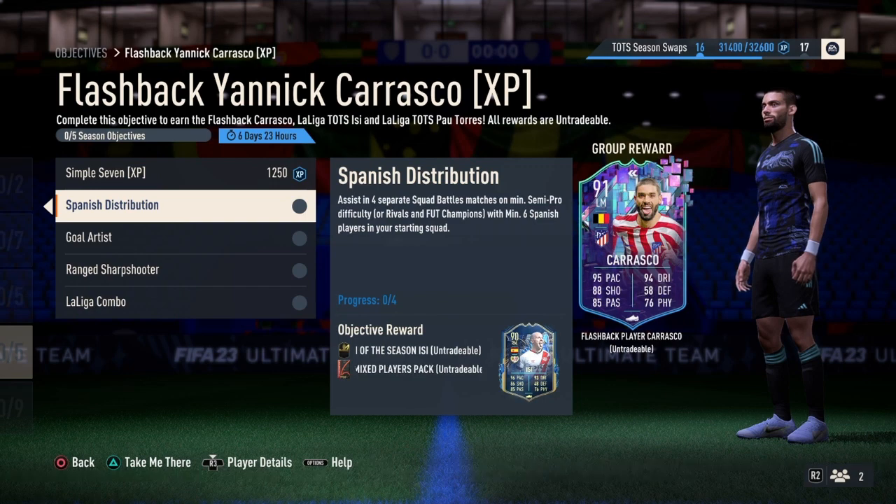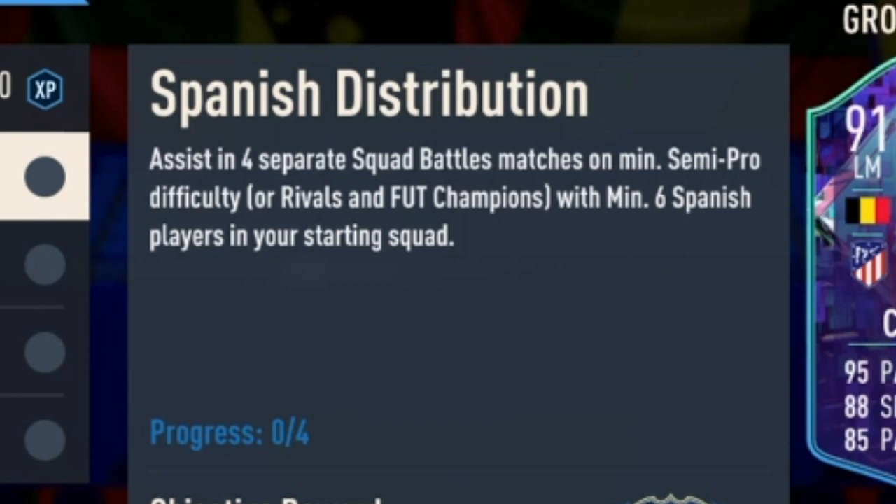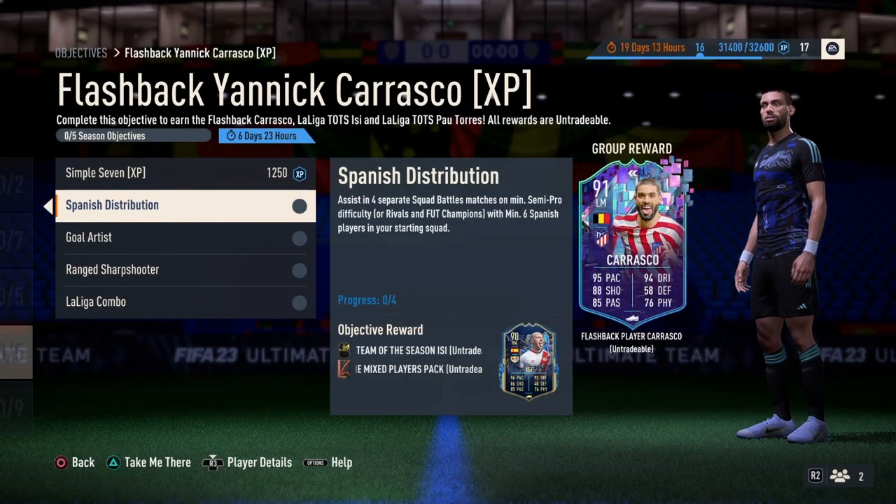For the second objective, Spanish Distribution, you need to get an assist in 4 separate squad battles matches on minimum semi-pro difficulty with a minimum of 6 Spanish players in your starting squad. Once you complete this objective, you'll receive the newest Team of the Season EC card.